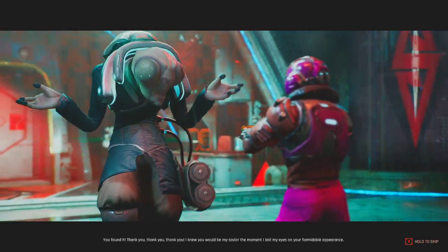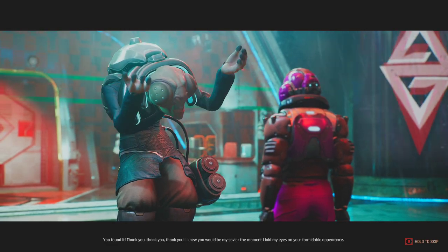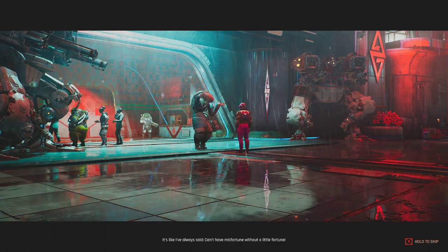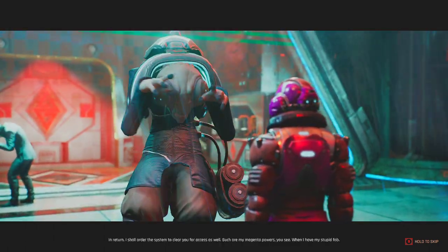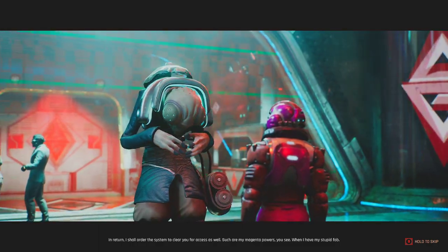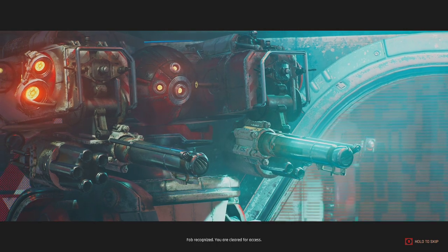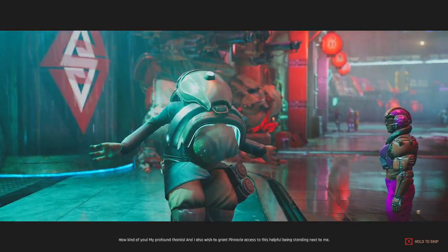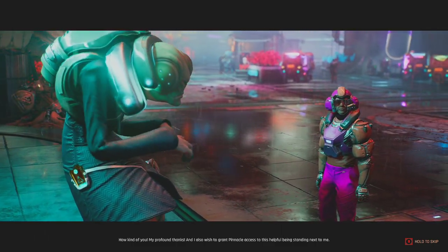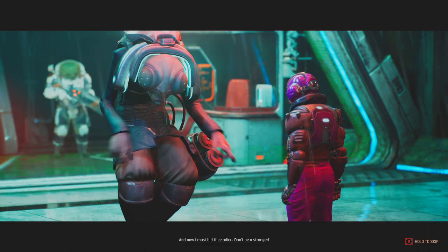You found it — thank you. I knew you'd be my savior the moment I laid my eyes on your formidable appearance. Can't have misfortune without a little fortune. In return, I shall order the system to clear you for access as well — such are my magenta powers, when I have my stupid fob. You are clear for access. I also wish to grant pinnacle access to this helpful being standing next to me. Access granted. And now I must bid thee adieu — don't be a stranger. Do come visit; we'll share a bottle of Sumzak and reminisce about this terrible ordeal.